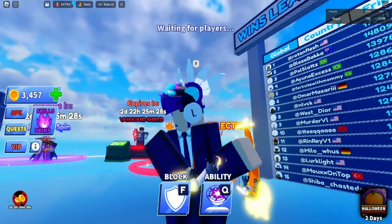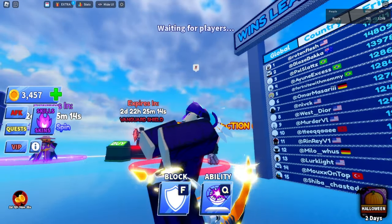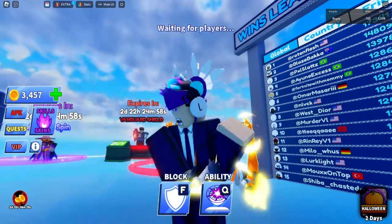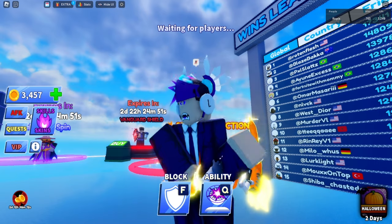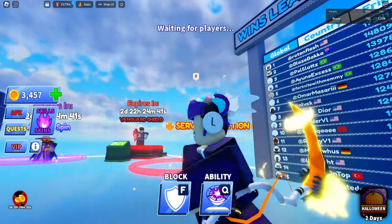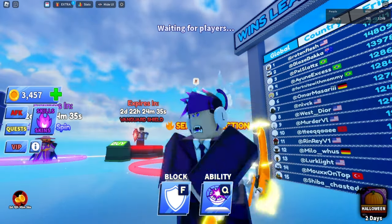Now let's move on to the winter battle pass. As soon as I open it, we're greeted with the same layout as the Halloween battle pass: battle pass, explosion crate, Halloween spin — which will be renamed to winter spin — daily rewards, shop, and free rewards. There's an ice icon replacing the Halloween pumpkins, and you can use those to buy stuff in the wish shop, explosion crate, or winter spins. Daily you get 400 of these, enough to buy one winter spin per day. I'm also giving away the advanced battle pass to a random Discord subscriber.